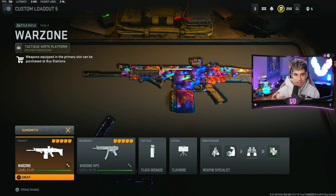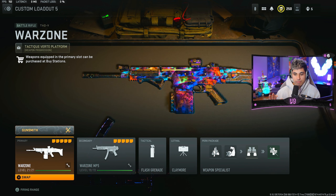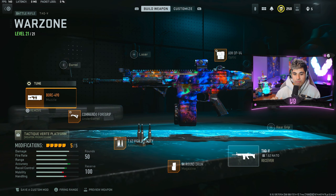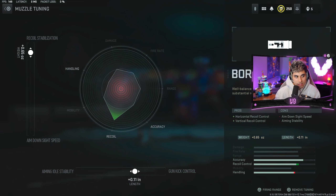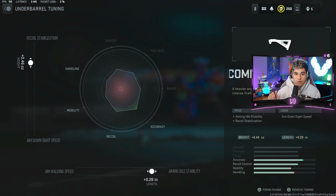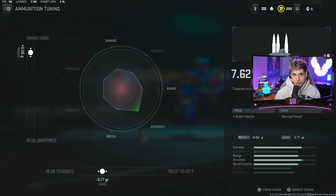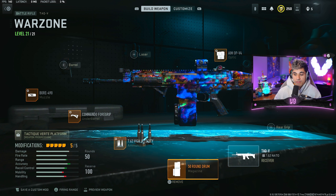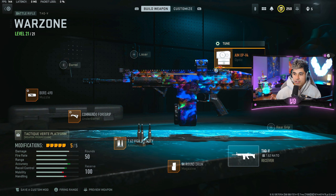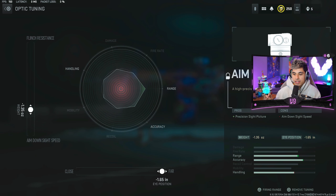On to loadout number five. This is a very solid one to use — probably my second or third favorite gun in the game right now — and that is the TAC-V paired with the MP5. In terms of how the TAC-V is being set up, we're rocking the Bore 490 muzzle, tuned for recoil stabilization and gun kick control. For the underbarrel, Commando Foregrip or you can run the F-TAC Ripper 56, tuned for recoil stabilization and aiming idle stability. For ammunition, we're rocking the high velocity rounds, tuned for damage range and recoil steadiness. Tuning for bullet velocity really does not affect actual bullet velocity that much, so it's way more worth it to tune for recoil steadiness. We're running the 50 round drum mag, and for the optic, the AIM OP V4, tuned for ADS speed and all the way to far positioning.